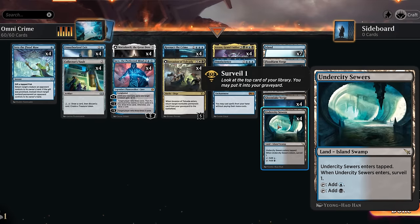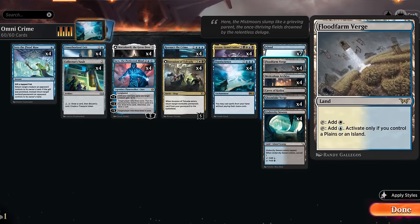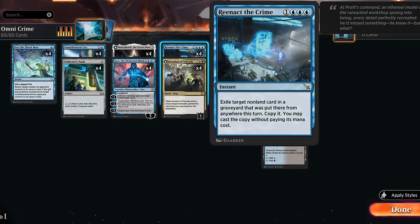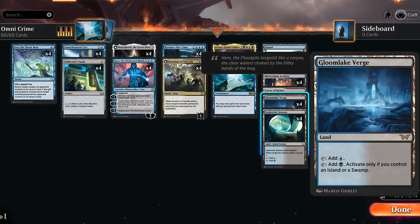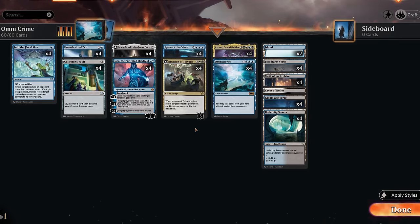The mana base is quite nice — we get to play eight of the surveil lands with Undercity Sewers and Meticulous Archive, which we're happy to play tapped in early turns since we can set up our next draw steps and fill the graveyard. We also have eight verge lands — Flood Farm Verge and Gloom Lake Verge — to splash Invasion of Tolvada. Otherwise every other land besides one Caves of Koilos produces blue mana, and thanks to surveil lands having the Island type the verge lands consistently produce both colors. Seven Islands round it out.